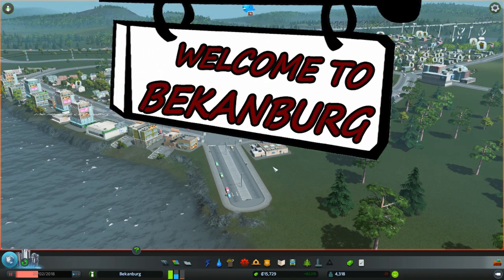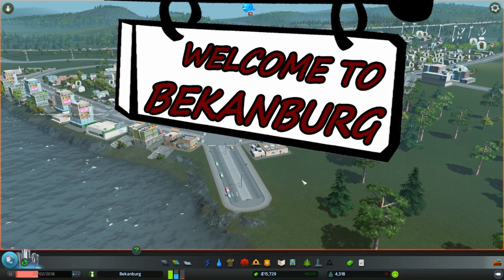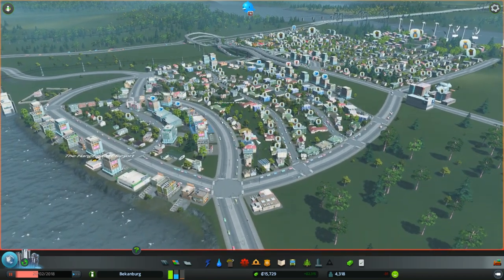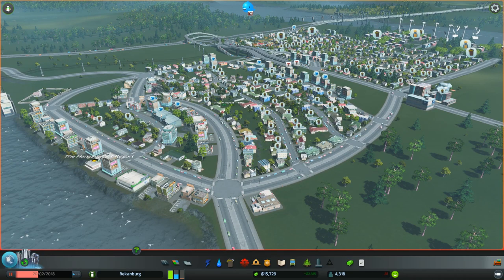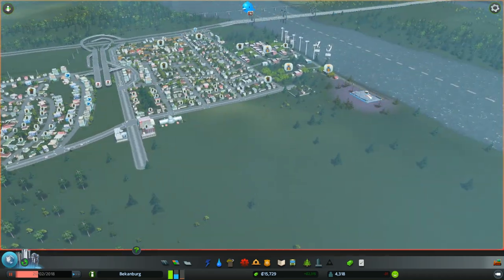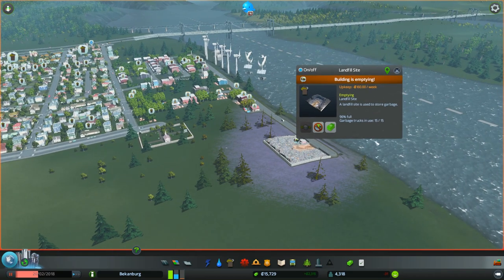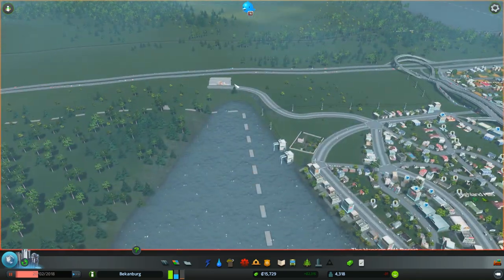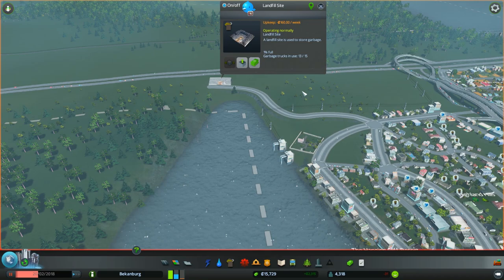Hello everybody, welcome back to Beckenburg in City Skylines. My name is Ben Pope and before we even unpause the game, look at all the trash that's piled up. This is just from the last episode where we built this whole area, and apparently this garbage place has filled up — it's at 96% full. I think I told it to empty, and then I placed this landfill site there.